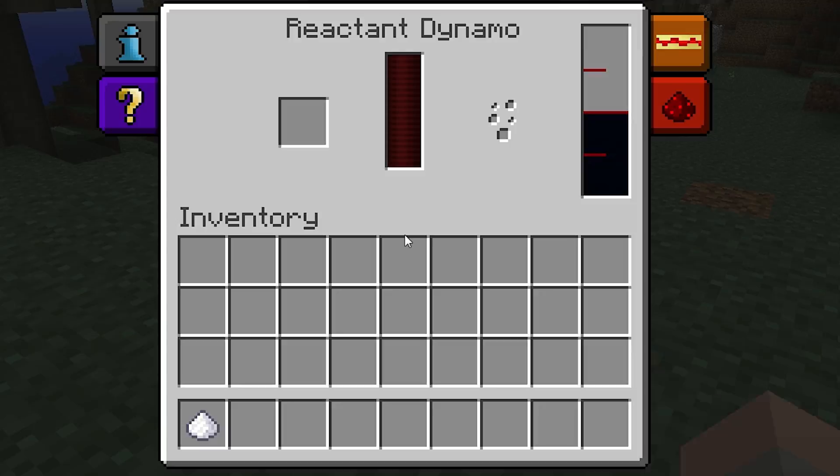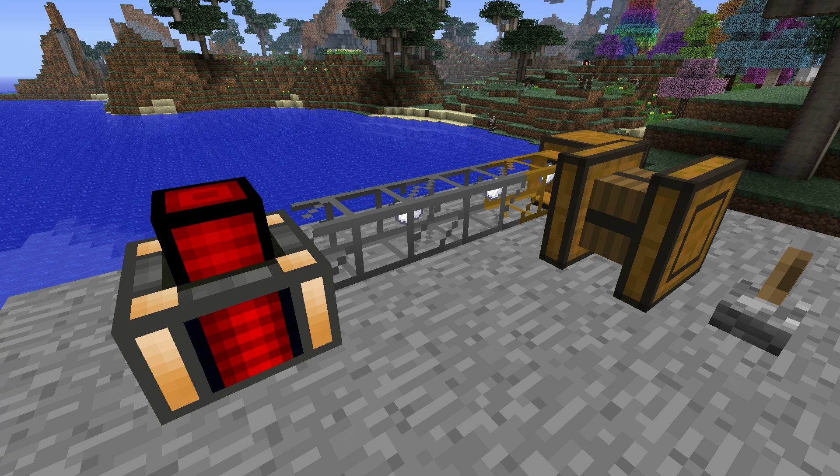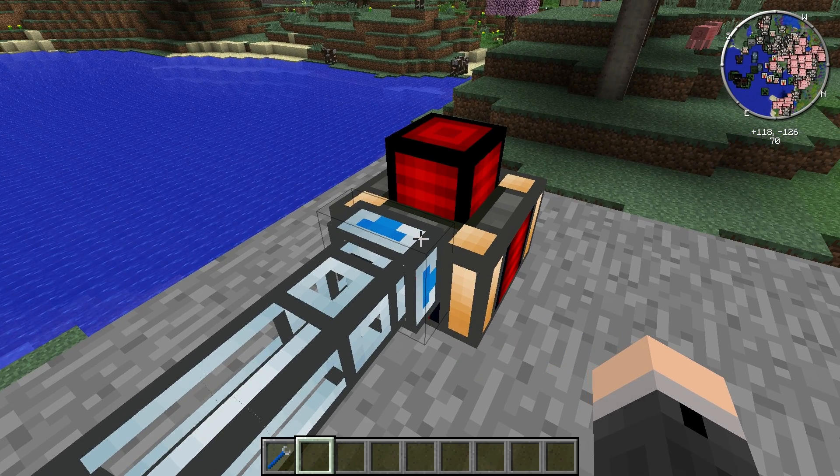The reactants are usually in item form. They can simply be placed in the Reactant Dynamo's inventory by hand, or by connecting a Buildcraft Transport Pipe or a Thermal Expansion Item Duct.